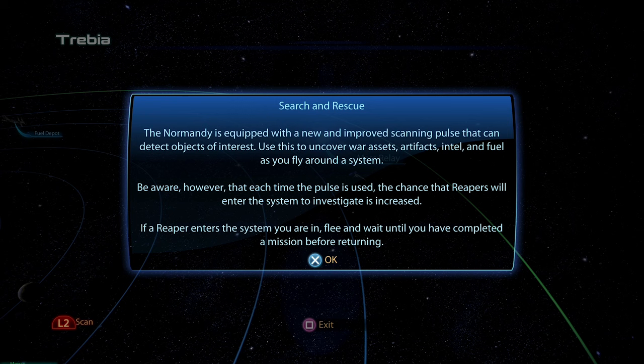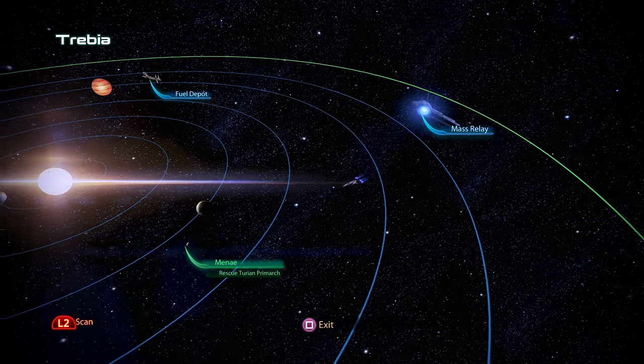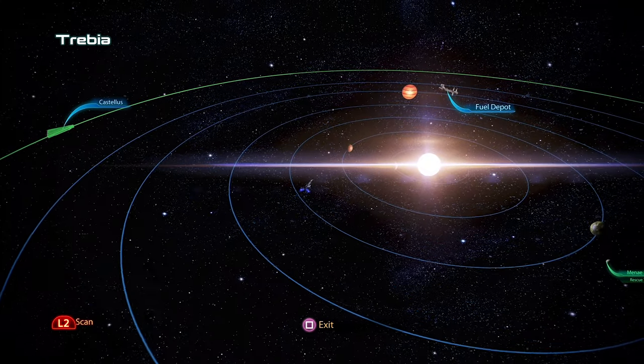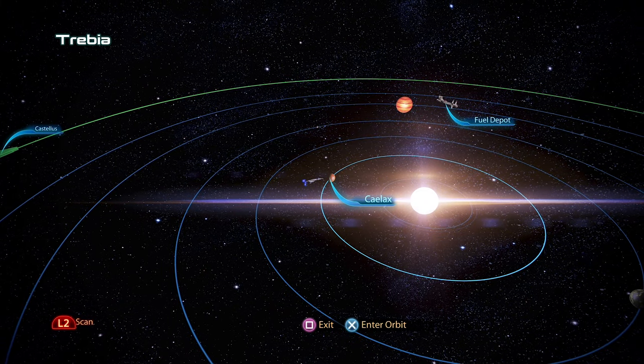Search and Rescue: the Normandy is equipped with a new scanning pulse that can detect objects of interest. Use this to uncover war assets, artifacts, intel, and fuel as you fly around a system. However, each time the pulse is used, the chance that Reapers will enter the system to investigate is increased. If a Reaper enters the system, flee and wait until you've completed a mission before returning. I don't like that one bit. This is the new resource collection minigame — gone are my days of leisurely collecting resources. Now we have a threat. I'll manage.